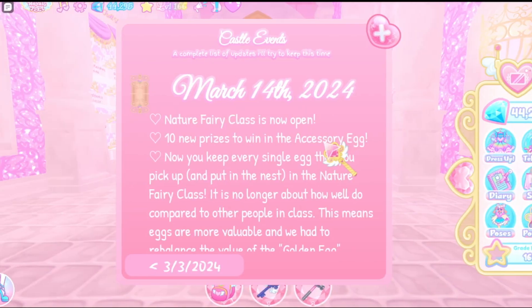So guys, there has been a new Royal High update. I have not made a video about Royal High in such a long time, but we're gonna read the update log. March 14th, 2024 — Nature Fairy Class is now open, and there are 10 new prizes to win in the accessory egg.